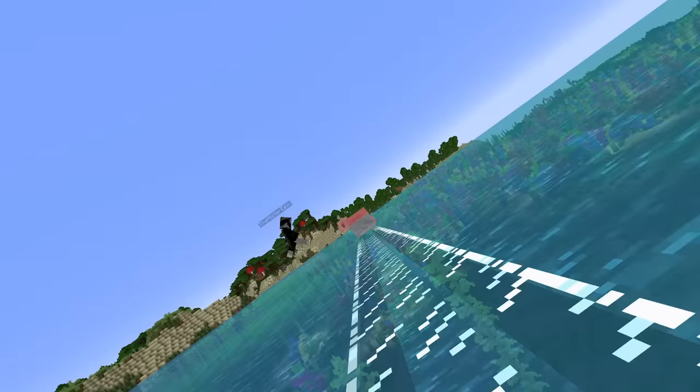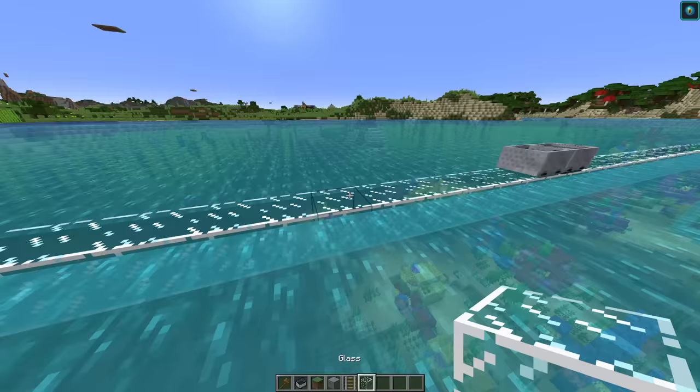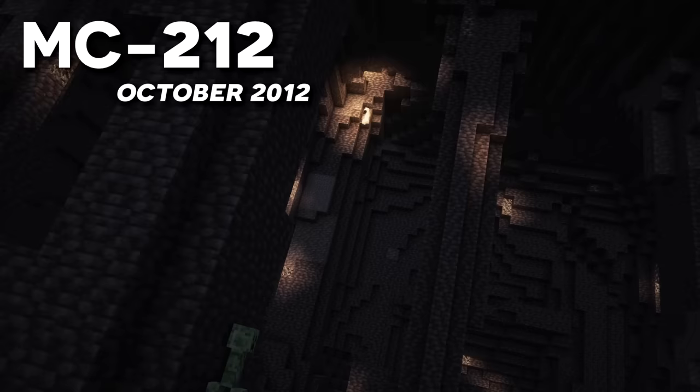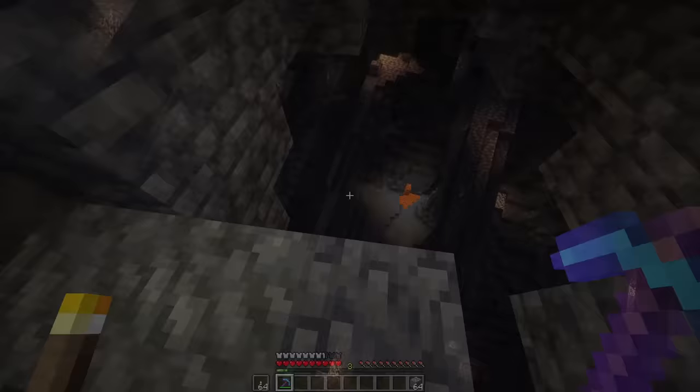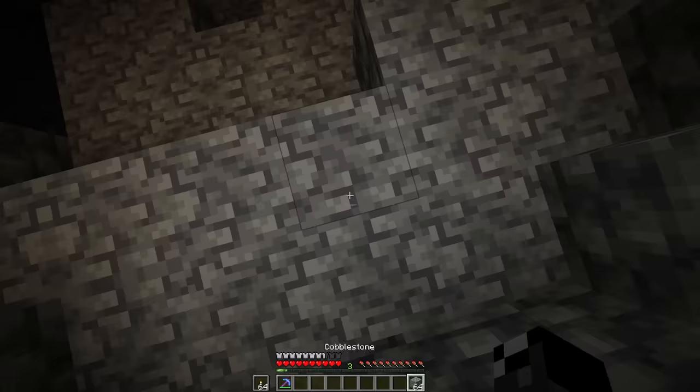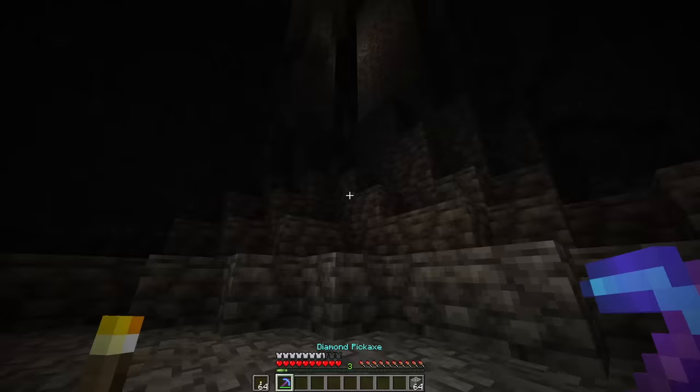This bug has existed since Minecraft 1.4.1 and maybe even earlier, and still exists in 1.20 today. If you're an older Minecraft player, you may remember a technique to avoid dying from fall damage: if you are in a single-player or LAN world and about to fall to your death, if you log out and then log back in, there is a brief few seconds where you take no fall damage. This was the 212th bug reported, also on October 24th, 2012, and to this day still works.